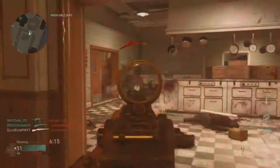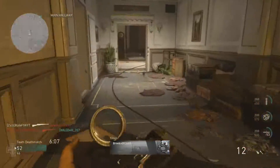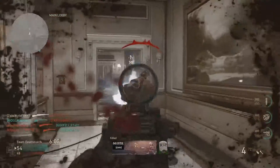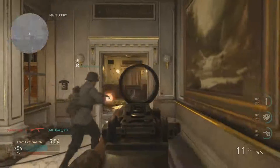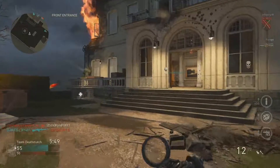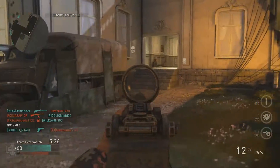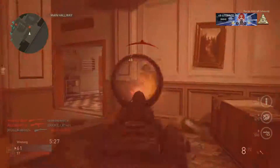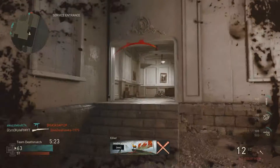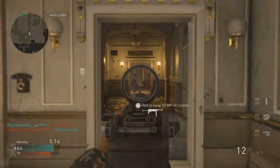Grip is great because when I'm getting shot at — since I don't have Armored — I can stay completely focused on sight. As you see in the gameplay, even in a close-range gunfight against an SMG player I can keep on target and get that quick kill. Rapid Fire I always use on single-fire weapons because it lets you shoot the gun much faster, which makes it a lot easier to use. It also contributes to running out of ammo faster, which is another reason Extended Mags is necessary.